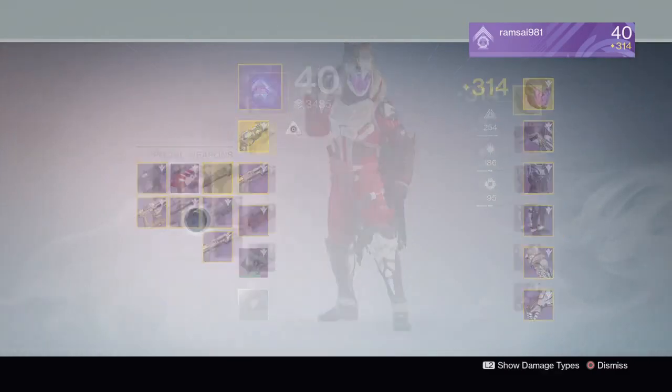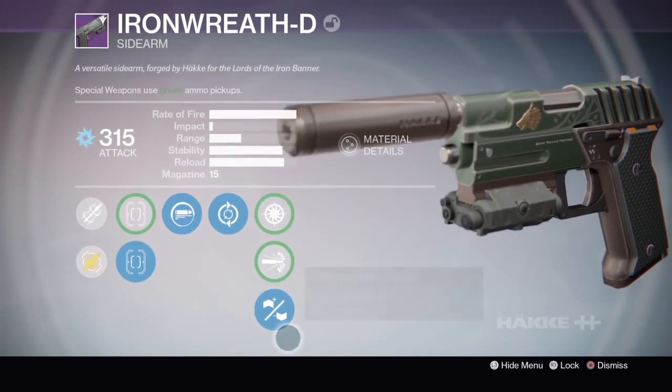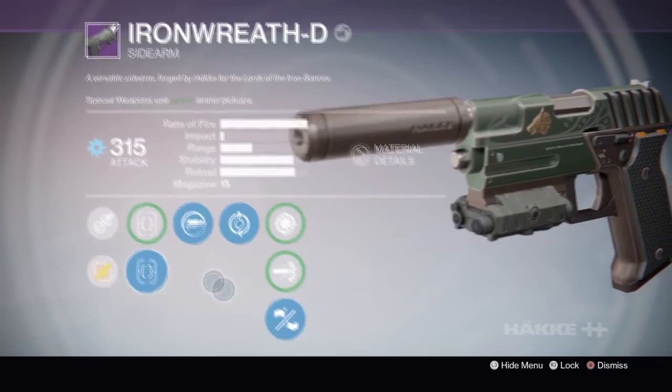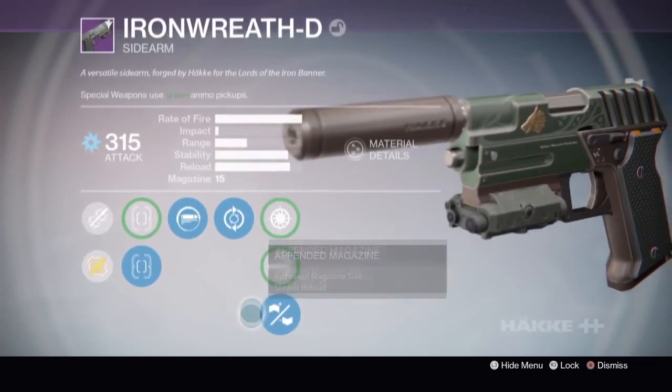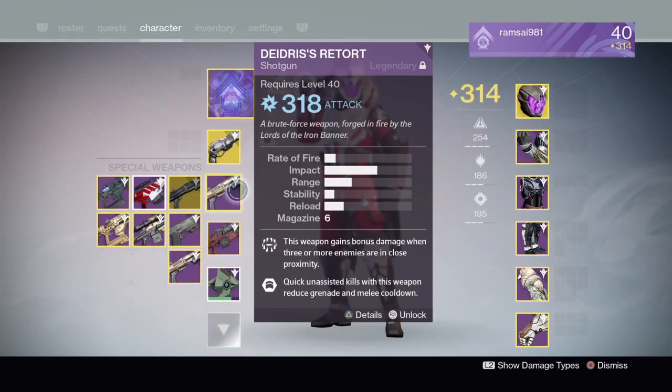On my Titan I got an Iron Wreath with Reactive Reload, Feeding Frenzy, and Appended Magazine. These are not the best perks, but the best perks would probably be like Hand Loaded and Range Finder.